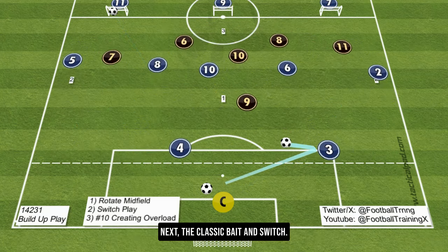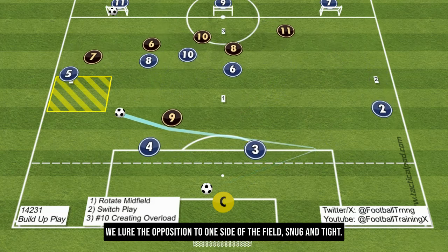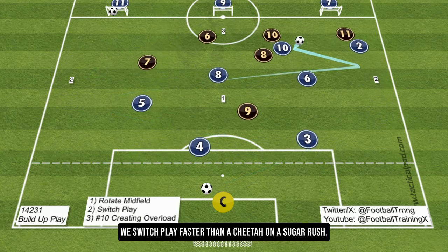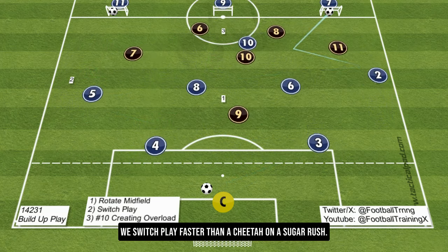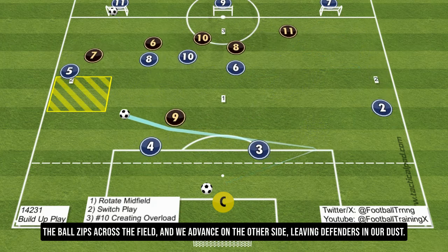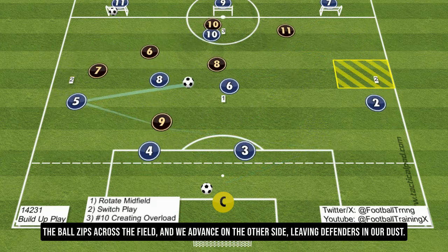Next, the classic bait and switch. We lure the opposition to one side of the field, snug and tight. Then — bam! — we switch play faster than a cheetah on a sugar rush. The ball zips across the field and we advance on the other side, leaving defenders in our dust.